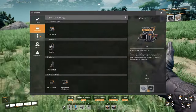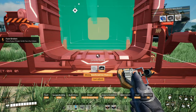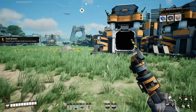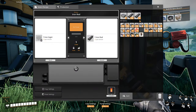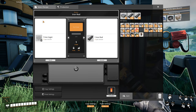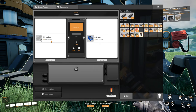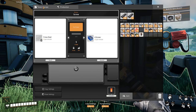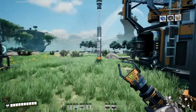And then how many are needed for screws? Let me just check this real quick — select the recipe — it's 10 per minute. This produces 15, so we actually need three constructors.